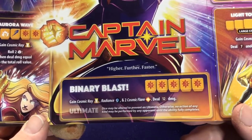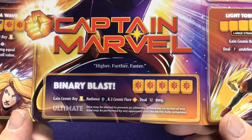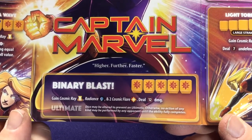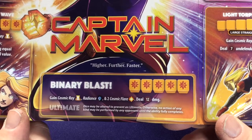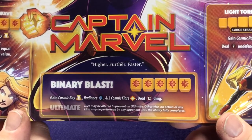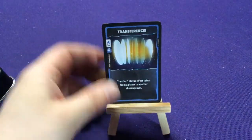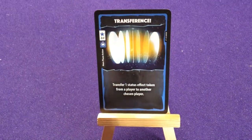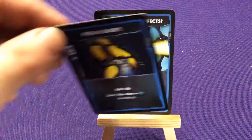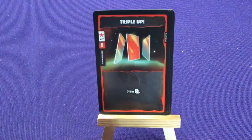Her ultimate ability is Higher, Further, and Faster. I like her logo — the star in the middle. Binary Blast gains a Cosmic Ray, Radiance, and two Cosmic Flare, and deals 12 damage. 12 damage — pretty sweet. Let's look at her cards. Like if you watched the first video, everyone has the same beginner 18 cards — I'll fly through these quick. We have some main actions, some instants, and then some roll phases. Everyone starts with the same 18 cards.